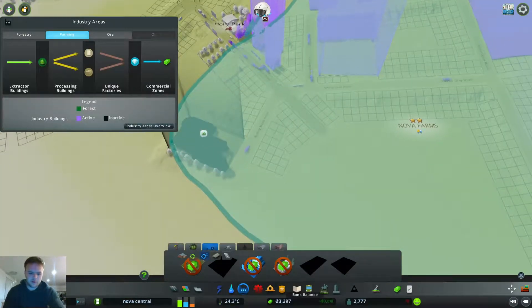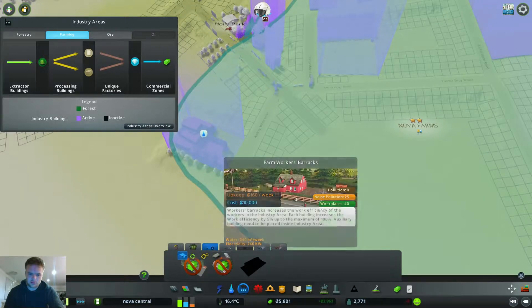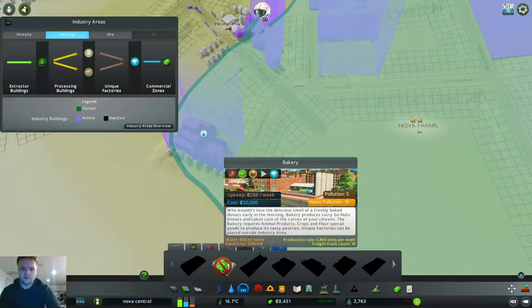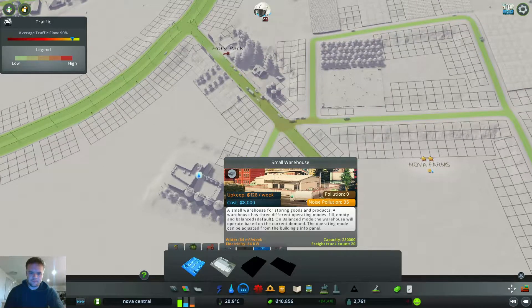I'm going to have to speed this up. With the flour mill, we can then build the bakery - where's the bakery? It's in the unique factories. The bakery is 20,000. And now we can get a small warehouse, which is good because then I can store goods - but that'll be later on because it's not big enough yet.